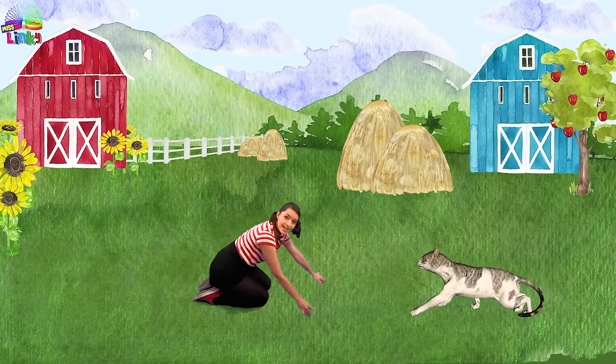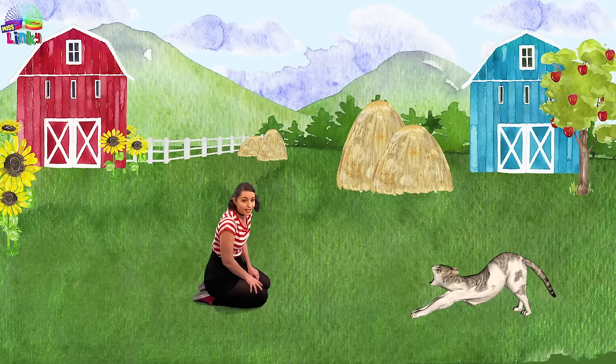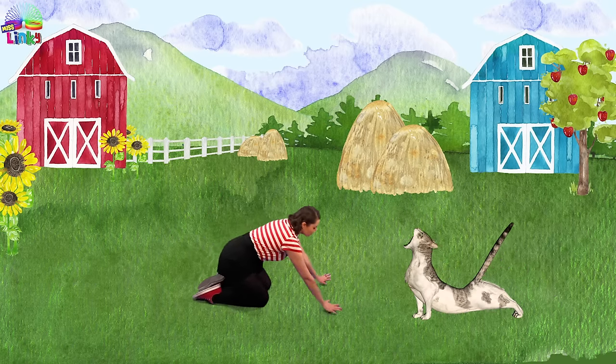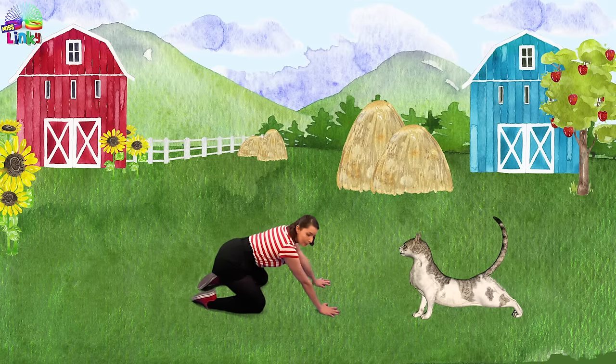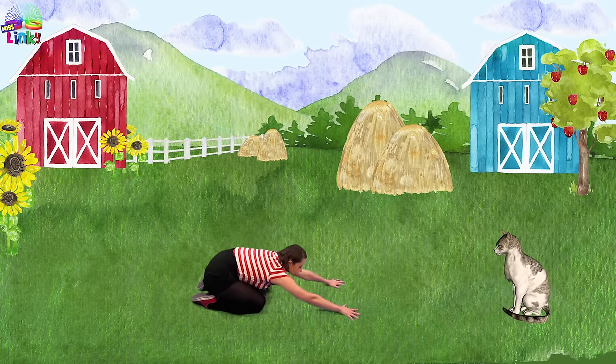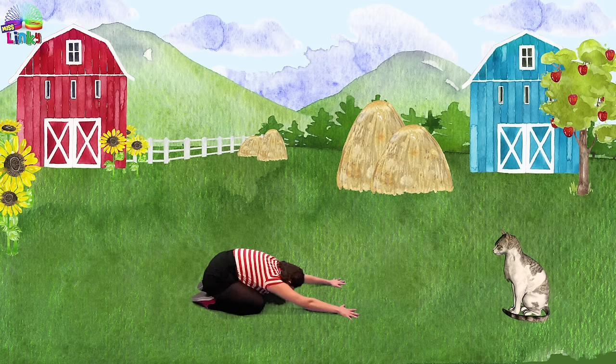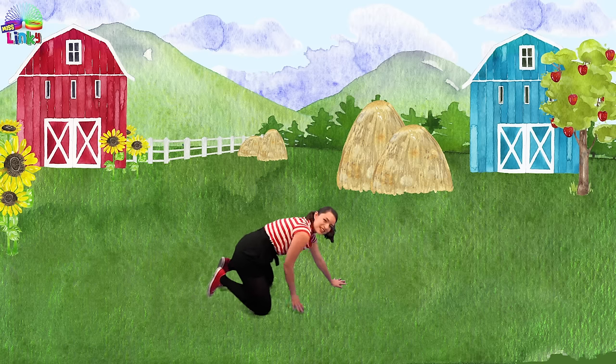There's my friend the cat. He is stretching. His name is Ollie. Let's stretch like Ollie. We're going to move our bum backwards and stretch like Ollie. See if you can go to one side and the other and stretch. Wow. That feels amazing.